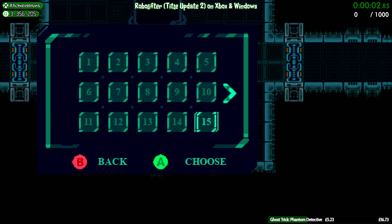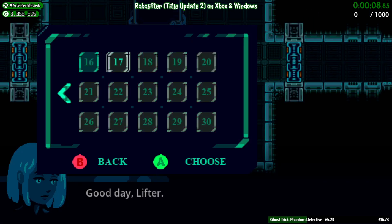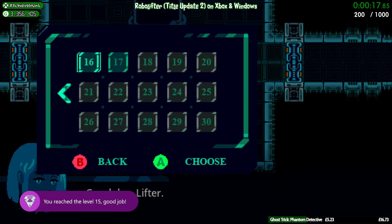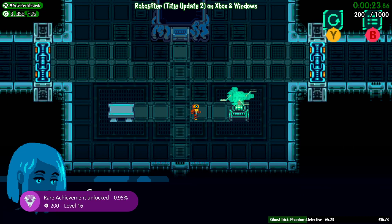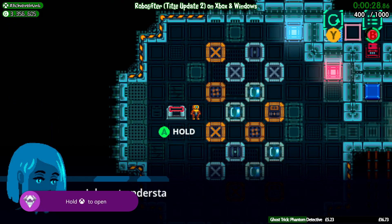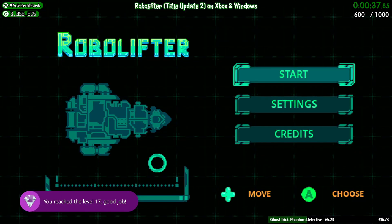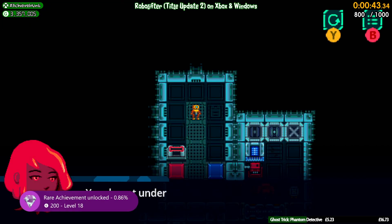We're going to load up level 15 and back out by holding B. We're going to start again, go across, and load up level 16 — there you go, there's 200 gamerscore. Then we're going to start and load up level 17 — there's another 200 gamerscore. We're going to start and go to level 18 — there's another 200 gamerscore. Then we load up level 19 — there's another 200 gamerscore. We're going to hold B to back out, load up level 20 — and there's 200 gamerscore. Stop the clock.